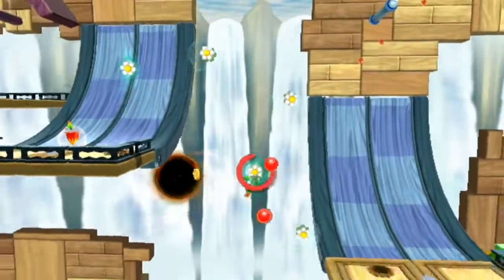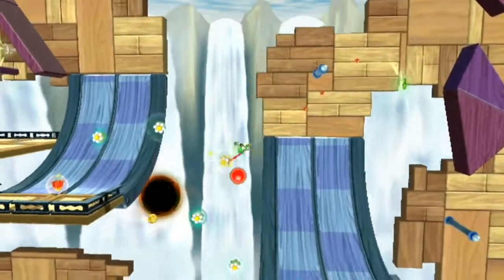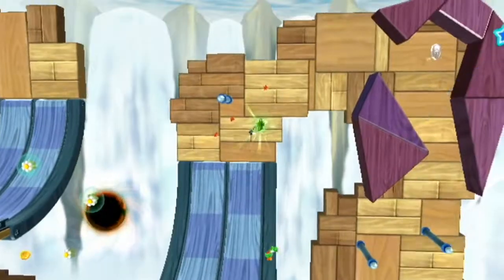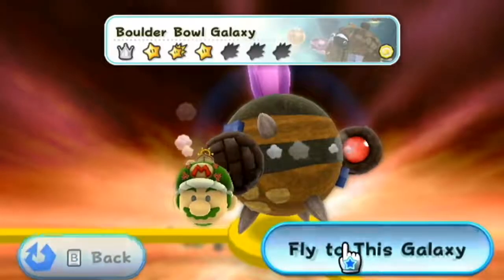Star number three. Once you get to this area with the flower things — I forget their name — you're going to want to flutter jump and jump off of Yoshi once again to get this star. Galaxy complete.